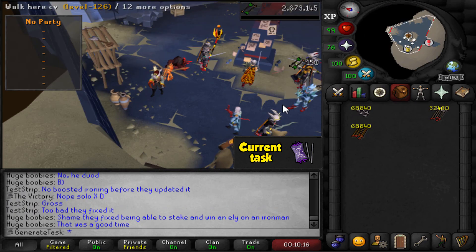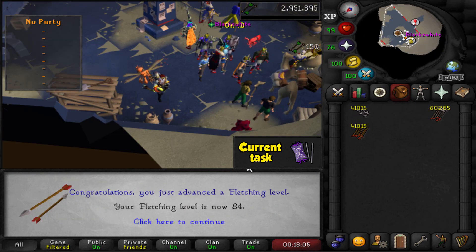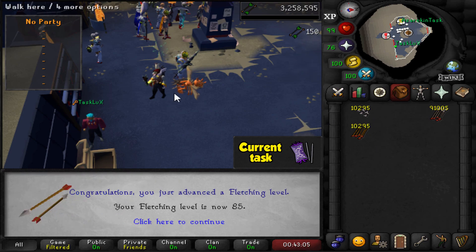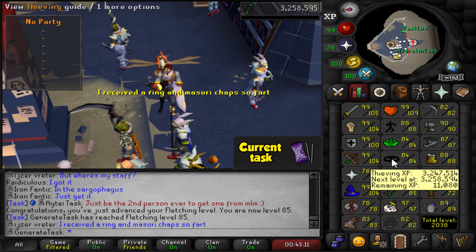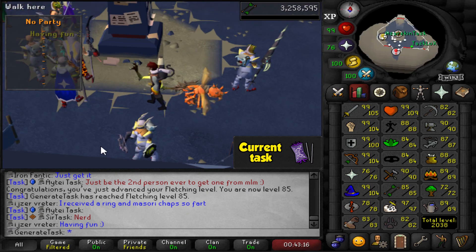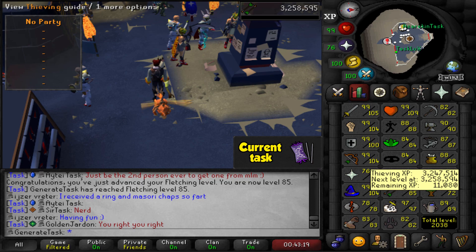82 Fletching. 83 Fletching. 84. And here we go — we've made it to the promised land. 85 Fletching has been achieved and we can now make magic longbows. Now all that's left is to get the 11,000 Thieving XP for level 85, and then we can do all the diary steps instantly. Let's go get that Thieving XP.